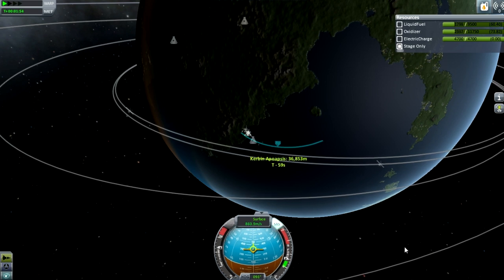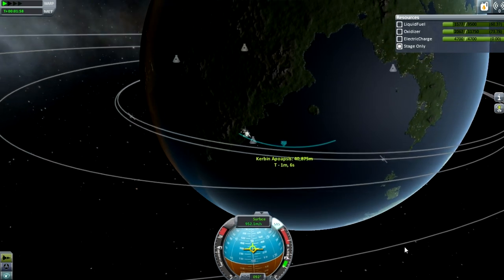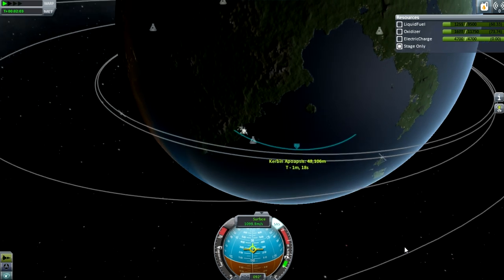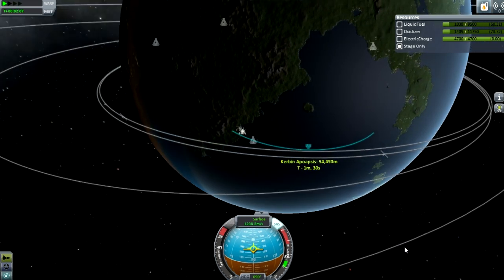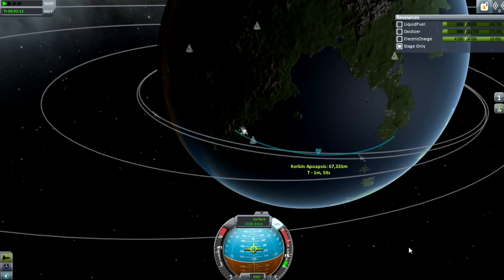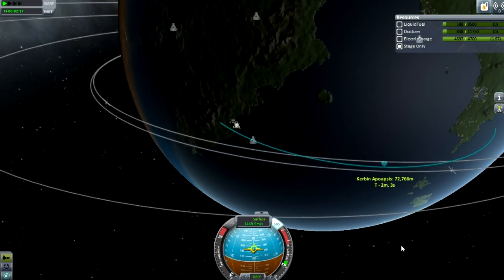It looks like I'm running very low on fuel and I'm not going to make it, but as I go into the thinner atmosphere and start moving faster and my apoapsis raises, I'll be able to move across much quicker, as you can see now. I've set the resources to stage only so that I can see how much fuel I have left in stage. We're coming kind of low on fuel now, but it looks like we've got a pretty damn good trajectory and a decent amount of fuel left, so hopefully that'll put me down on land.